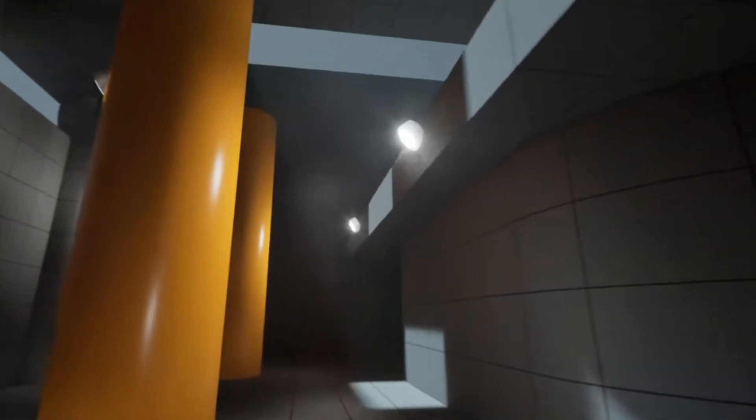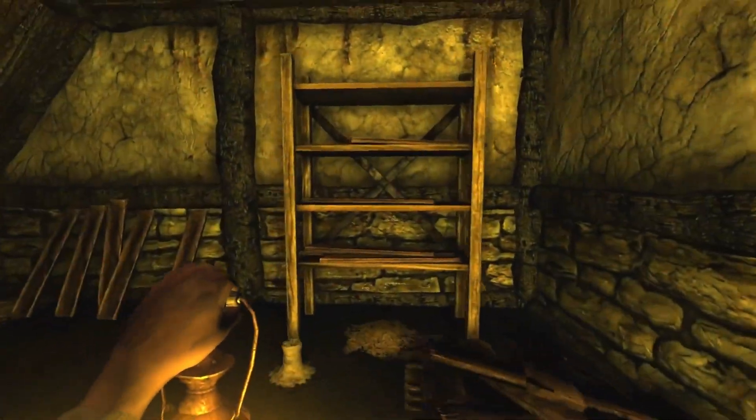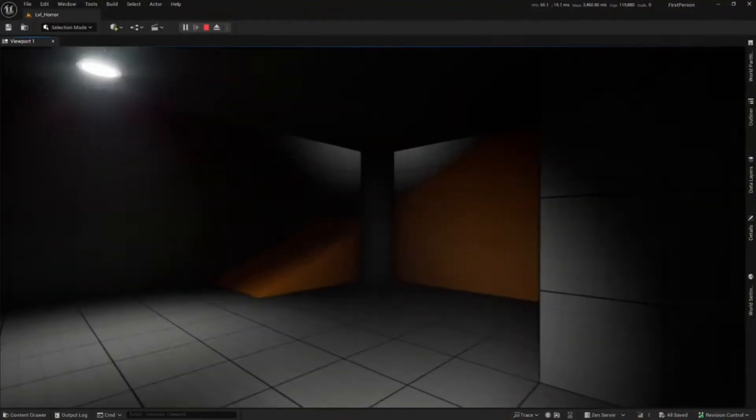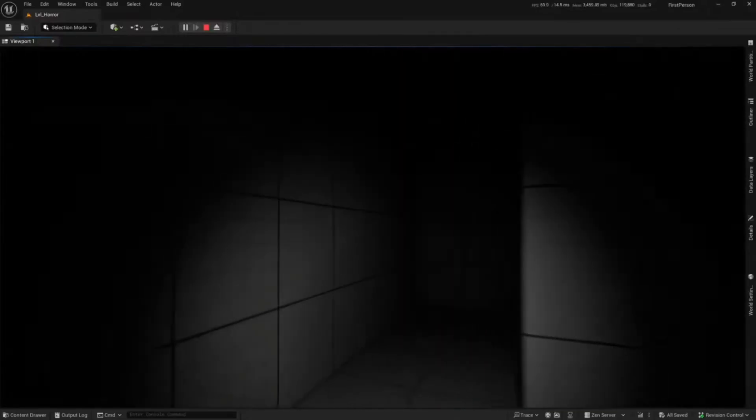If that's not your cup of tea and you want to make something more horror based, they will have a horror template so you can make games like Amnesia: The Dark Descent. You get your mood lighting in first-person mode with no shooters — it's built more for creating a horror type of aesthetic in your game.